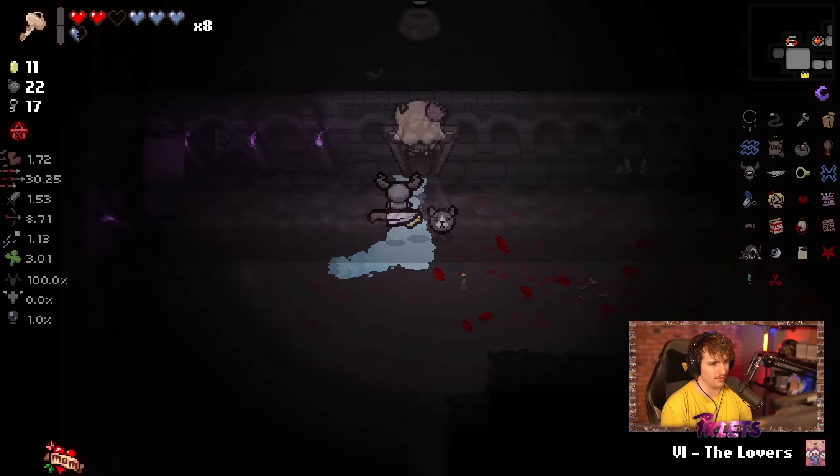Our health is looking great — everything is looking absolutely fantastic. I'm trying to remember if Dad's Key opens up the special Mom's Heart fight door — I don't think it does, which is kind of odd. Dad's Key is like one of the few universal tools in this game and it doesn't work on the door we're about to get to.